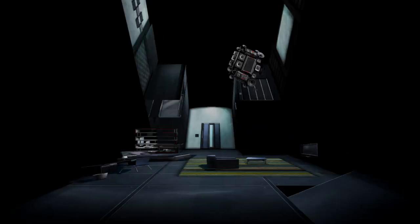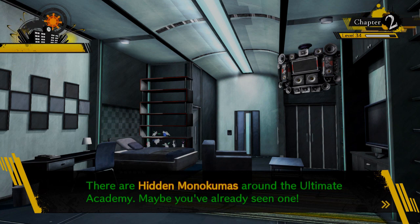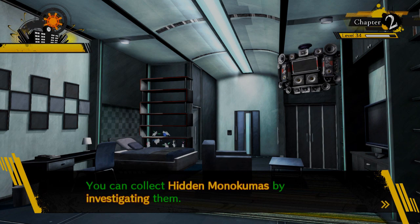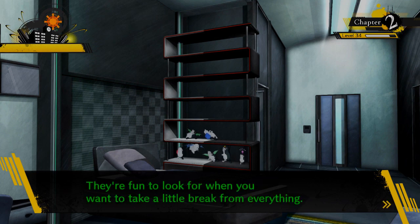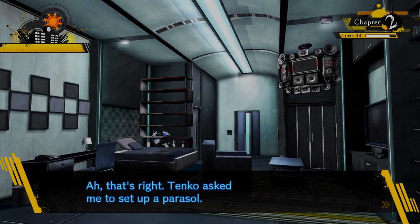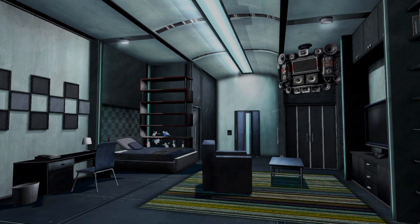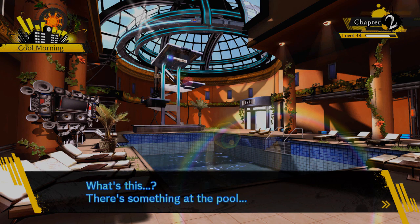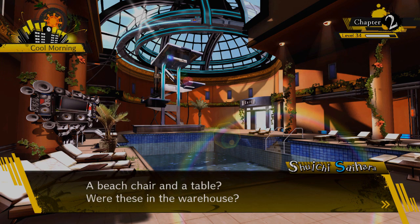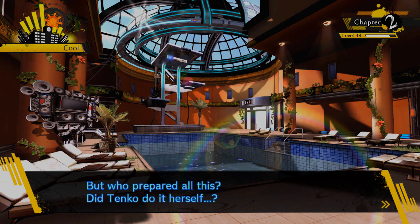Free time begins! There are hidden Monokuma dolls around the Ultimate Academy — collect them by investigating them; they'll be displayed on the shelf in your room. Tenko asked me to set up a parasol — I feel like she'll throw me if I don't. Let's do it now. At the pool there's a beach chair and a table: 'This would definitely look like a celebrity's private pool — but who set all this up? Did Tenko do it herself?'